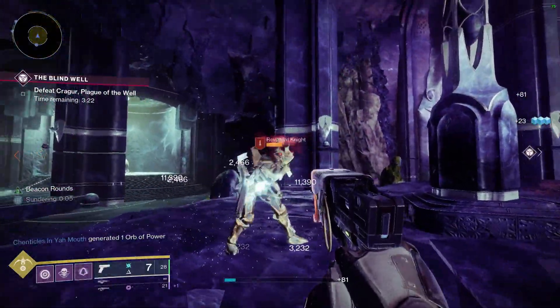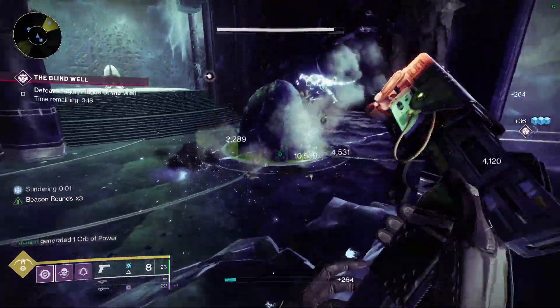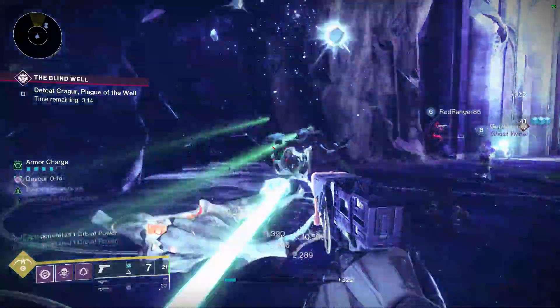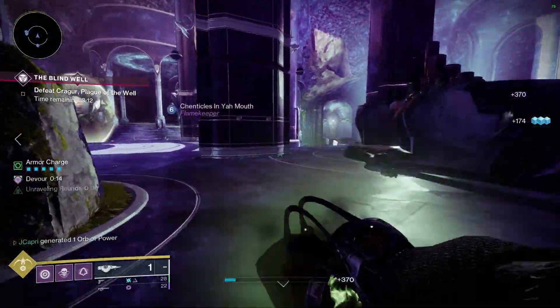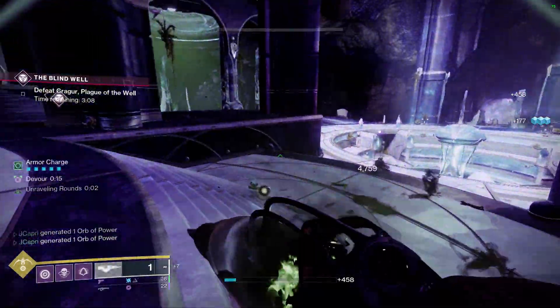By going into the Nightstalker subclass, Echo of Vigilance: defeating a target while your shields are depleted grants you a temporary void overshield. So you can see what I'm building into — overshield to keep you alive with a sliver of health at least so you can get a kill, so you can get that Devour proc and get your health back.